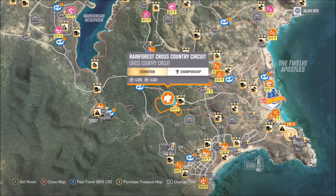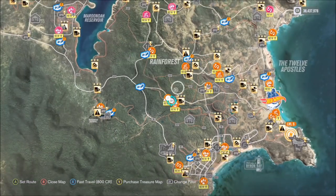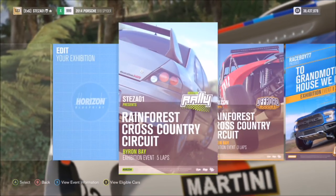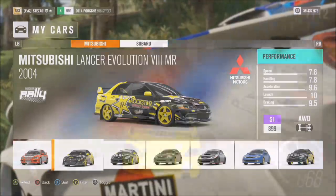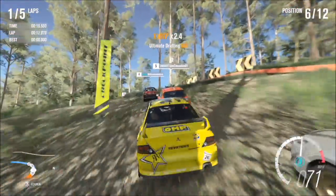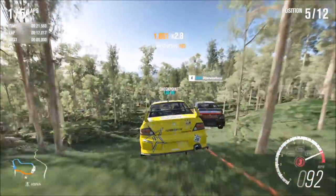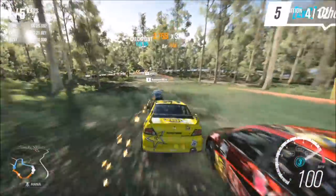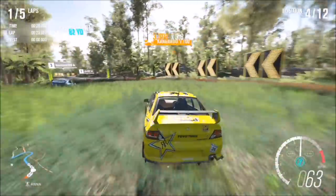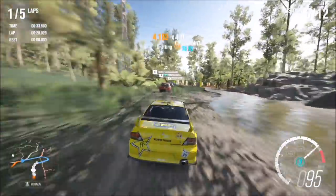The first challenge wants you to perform an airborne pass skill to earn 95,000 XP. I recommend coming to the Rainforest Cross Country Circuit because there are a lot of jumps in this race. An airborne pass skill just requires you to overtake a car — or get a pass skill — while getting an air skill at the same time. On the first bend there's a massive jump.